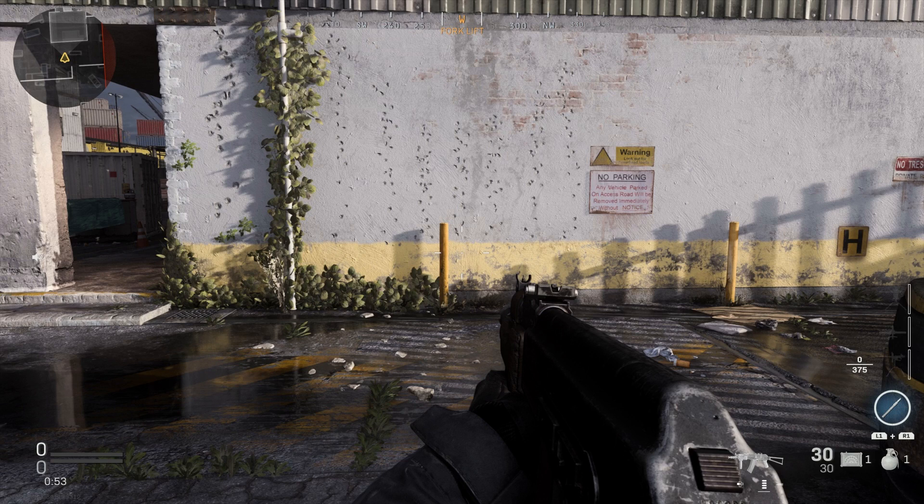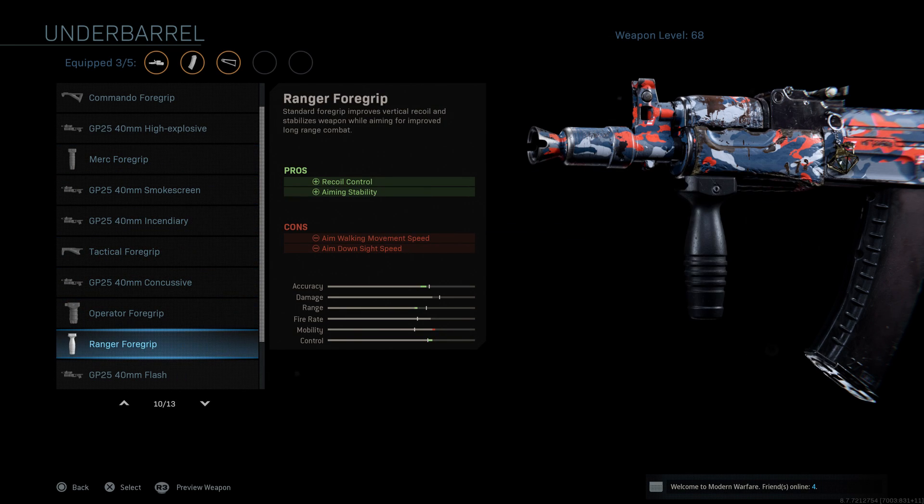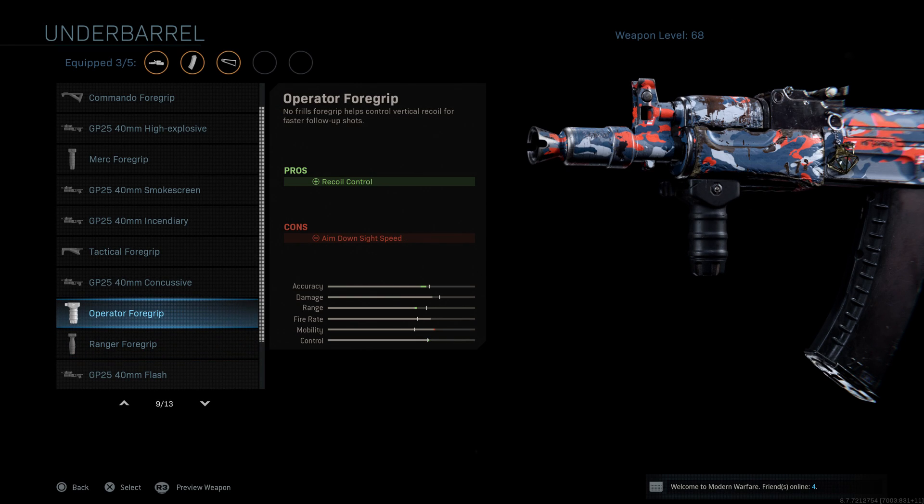To sum up recoil reduction: equip the compensator as your muzzle and one of the three underbarrel recoil-reduction attachments — all three perform pretty much the same. Unfortunately, all three underbarrels do decrease your ADS speed, which is counter to what we want with this hybrid. If you want less hip-fire spread, go with the merc foregrip; for less sway, the ranger foregrip; for pure recoil reduction with no other penalty beyond slower ADS, go with the operator foregrip.